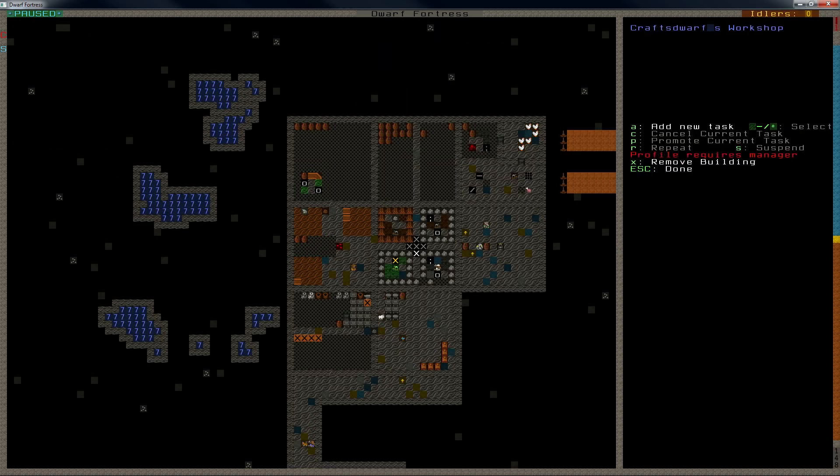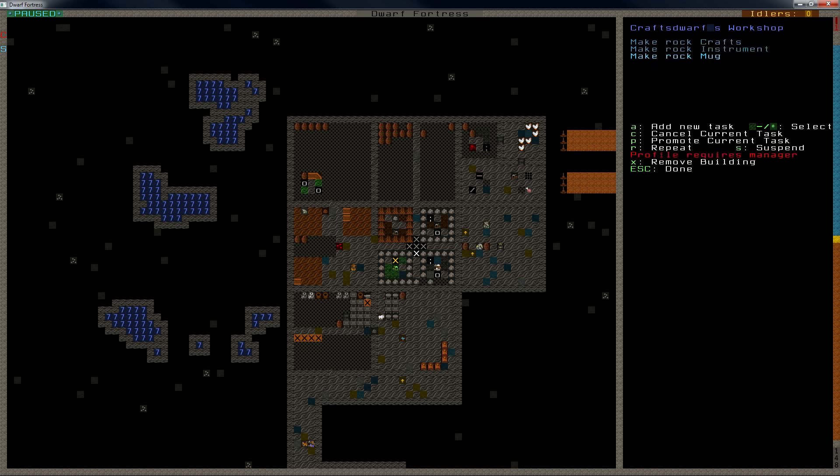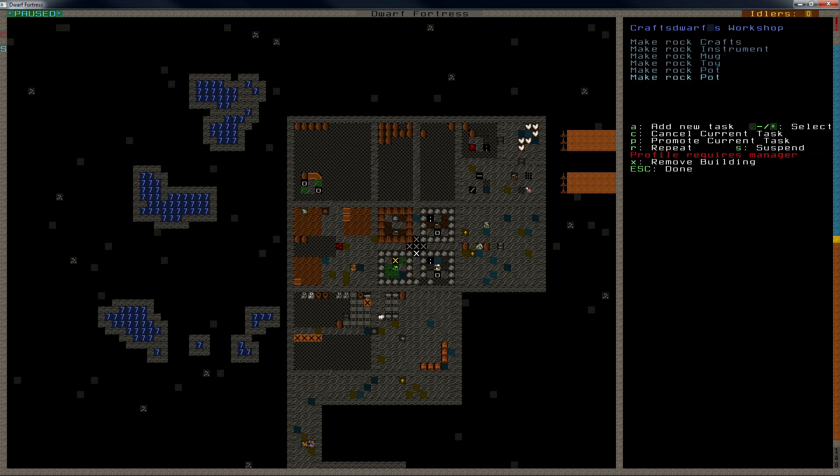I'm gonna let the stonecrafter start working — we're gonna make crafts. Mugs — actually not mugs, they're a pain. You get a lot of them but they're a pain to trade. We'll put them in. We're gonna make toys, and pots — we need pots — and tables. We're gonna put that on repeat, because we're gonna need a lot of it.